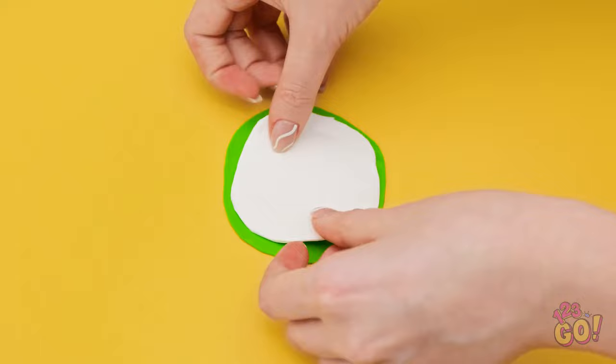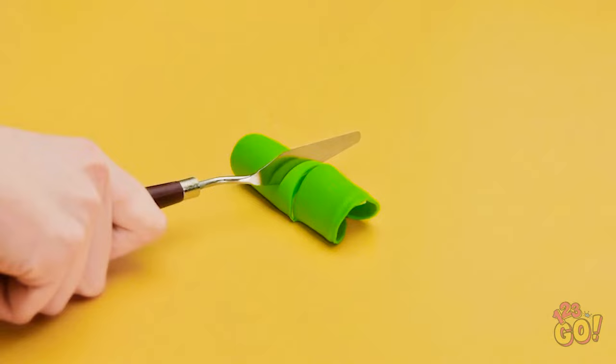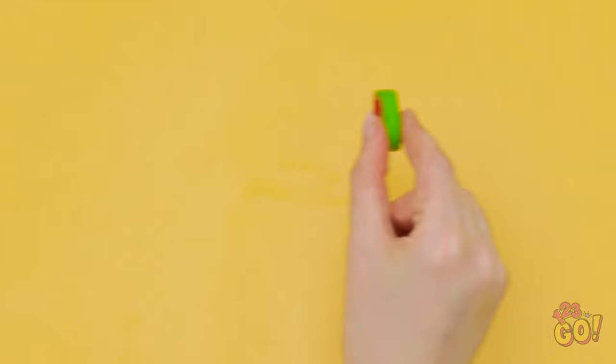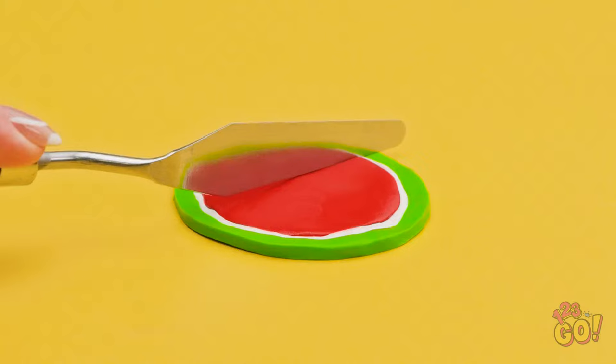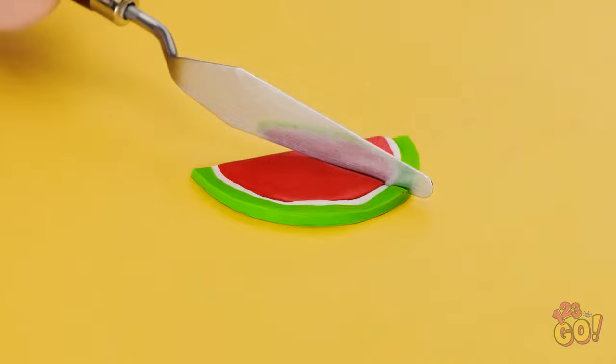I'll start layering this polymer clay! And then I've got this red ball of clay too! Now I just need to roll it all up! Next up, I need this tool because I'm gonna slice into the clay. I need to be careful though — I don't wanna smash it! I've got my two cuts all the way through! All I need is that little slice in the middle!